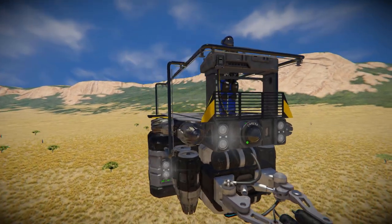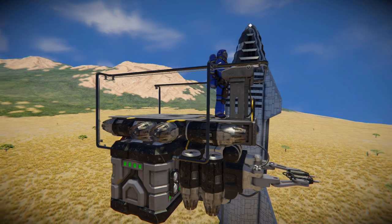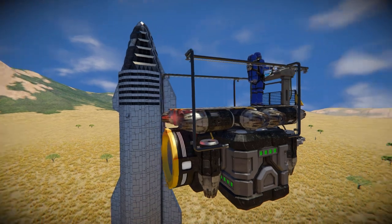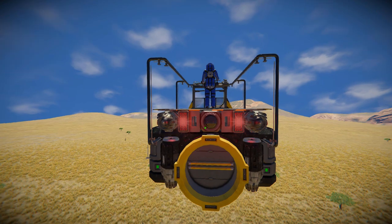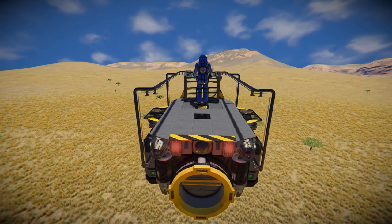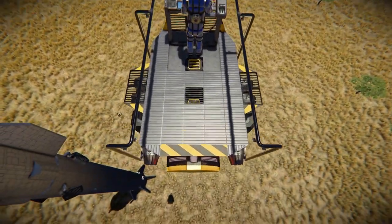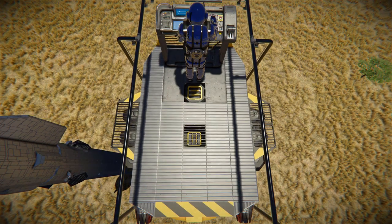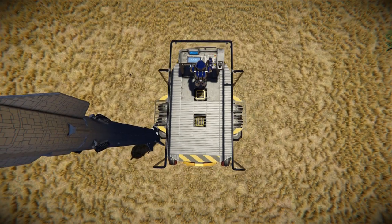Moving around to the side we can see even more atmospheric thrusters, a battery — with one on the opposite side — a medium cargo container in the middle, and a connector at the back to recharge. We've got some Wasteland spotlights acting as brake lights, then another useful camera to help reverse and dock. Looking up we can see how well the neon tubes are set up all the way around, with an access point for the cargo container at the back, another access point under your feet, and the helm to drive it.